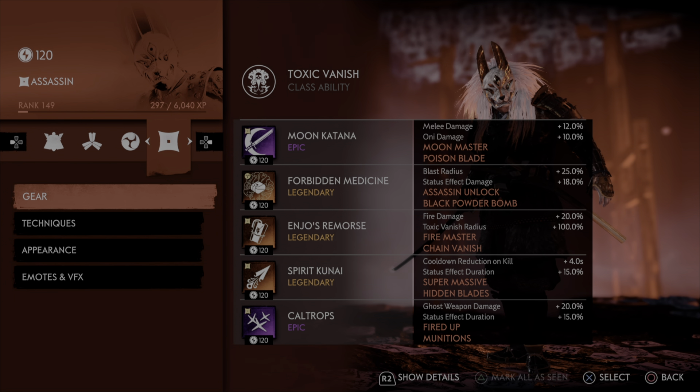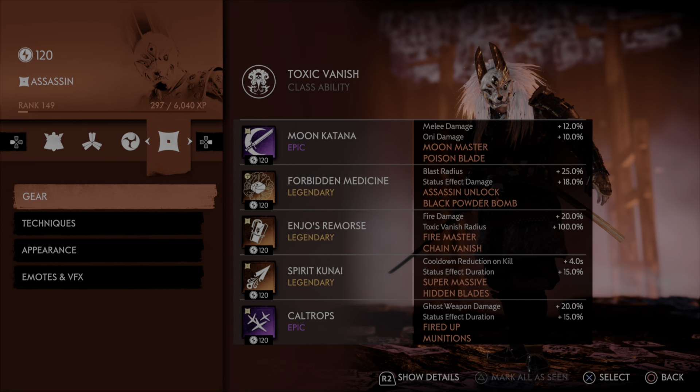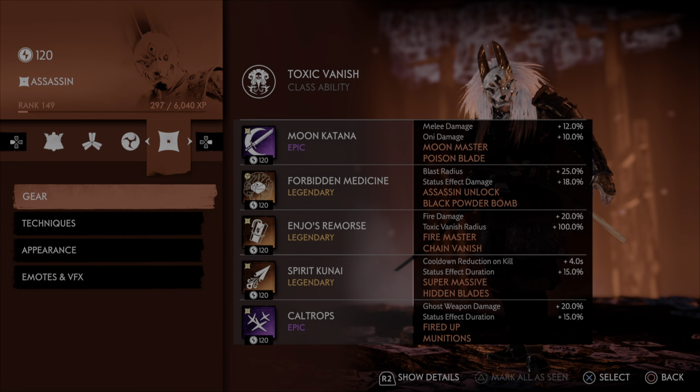Right off the bat, Moon Katana. Now typically every time you see me run a Moon Katana, I have stagger damage on there. I think stagger damage is very underrated, but because we're not using the Blowgun, I think you're actually going to get more out of Oni damage than stagger damage. Because your Toxic Vanish will stagger some of the scrubby Mongols, but you're going to be able to kill them regardless. It's a wasted stat for this particular build, but I love it for the Blowgun. So we've opted for Oni damage.